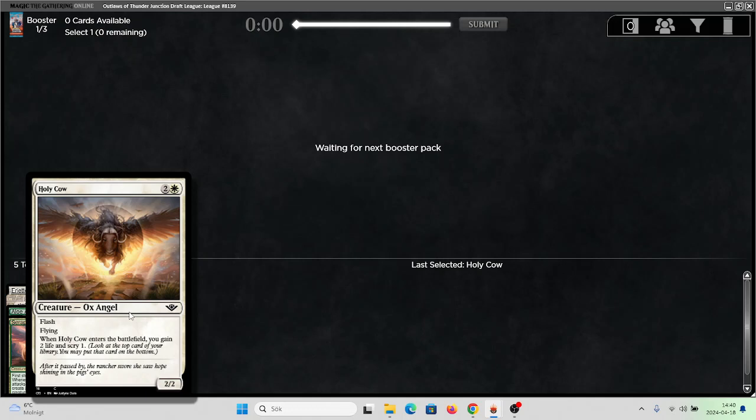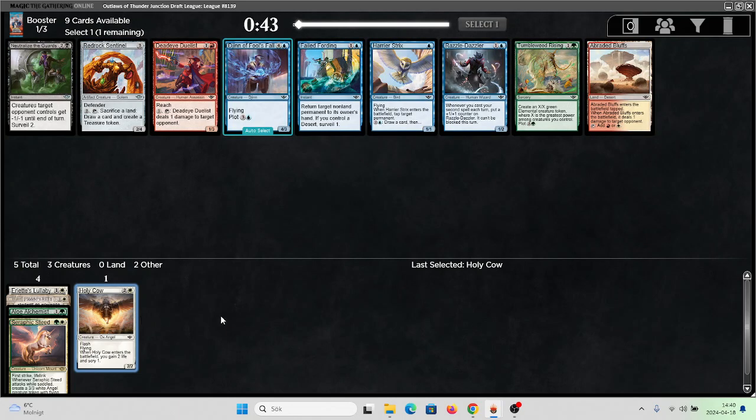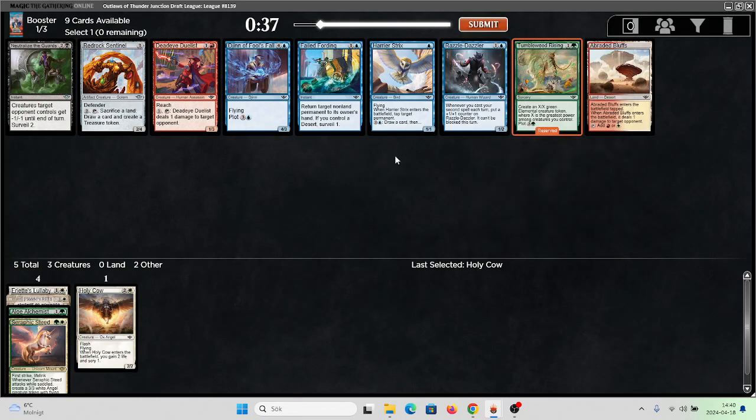I've been liking Holy Cow so far. I like the combination of evasion and life gain — that's usually nice because the price you pay for having an evasive card is that it doesn't block as well usually, and that's where the life gain comes in. The scry doesn't hurt either. I don't like Tumbleware Rising in this kind of deck, and it's getting a little concerning that I don't see any green or white cards, but there isn't anything that's that good.